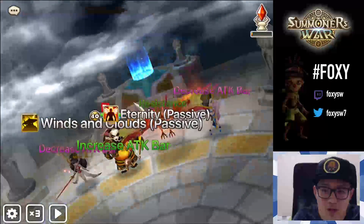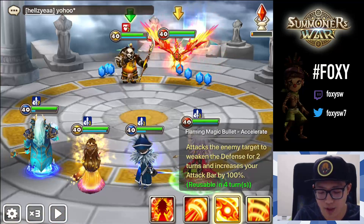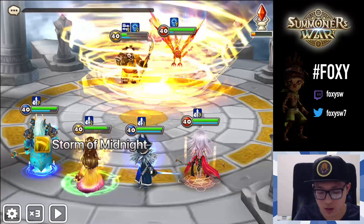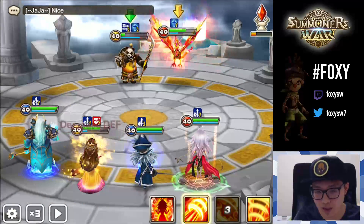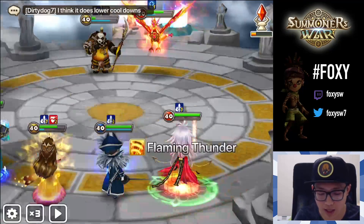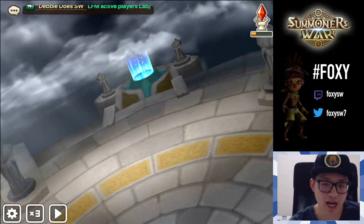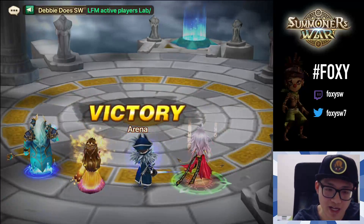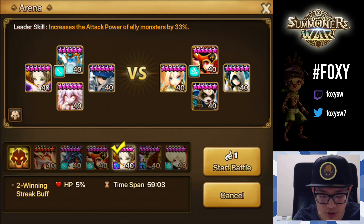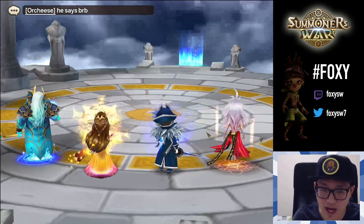Probably not the best window here because he's water and my Poseidon is destroying. Anyways, 23K — and you see how he goes in between: the 100 attack bar increase is not guaranteed in turn because it works by ticks. So using the third skill is actually probably the safest option when using this unit.